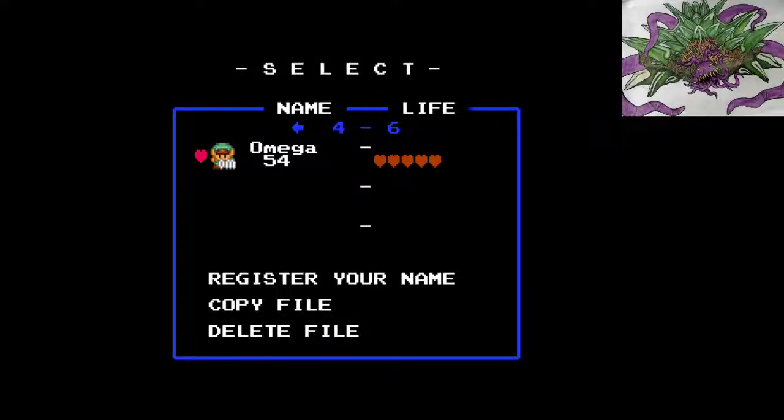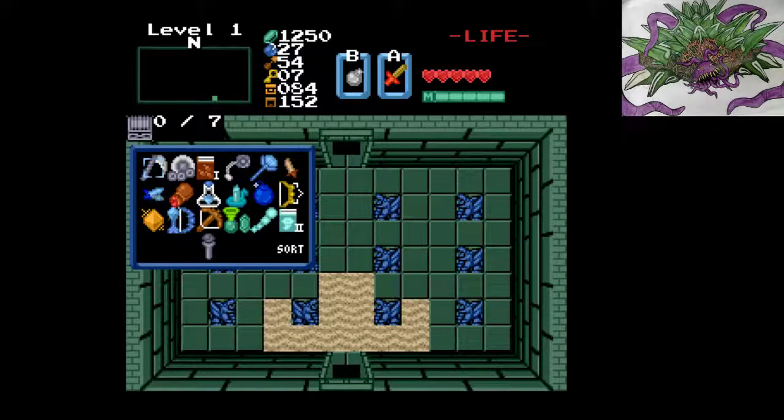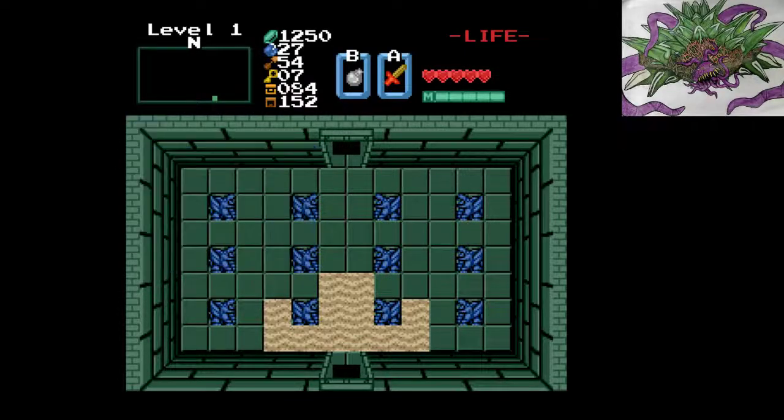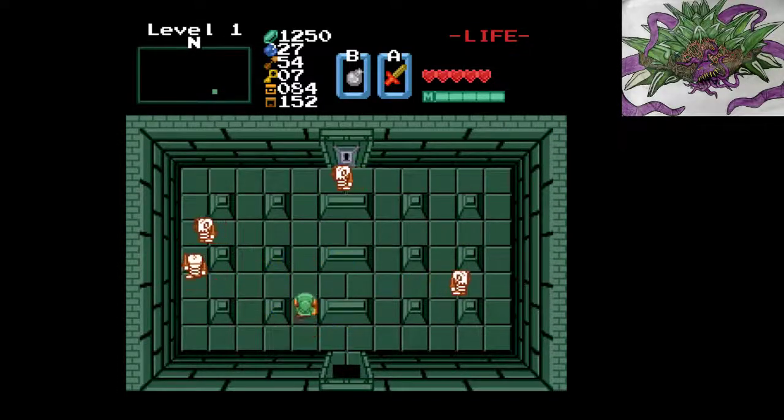Welcome back everyone to this great adventure that is Zelda Classic Randomizer Omega. We're here in Level N, got seven treasures to find. I wonder if this is a staircase room — doesn't seem like it though.